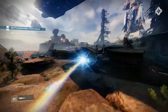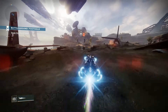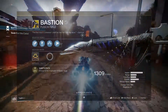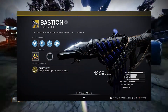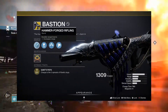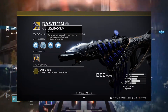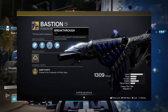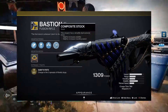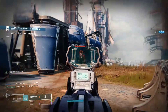Bastion is an exotic fusion rifle with four charges in the magazine and a slower charge time of 780, which is due to one of its perks. The intrinsic trait is Saint's Fists — charge to fire three spreads of kinetic slugs. First column we have Hammer-Forged Rifling for increased range. Next up we have Liquid Coils for increased impact damage and slower charge time. In the third column we have Breakthrough — a portion of this weapon's damage bypasses elemental shields. And in the final column we have Composite Stock, which slightly increases stability and handling speed.